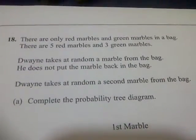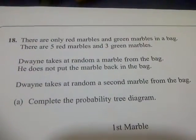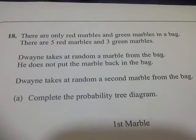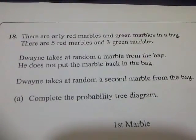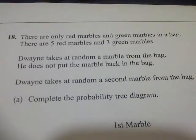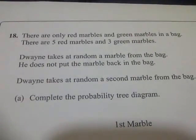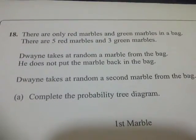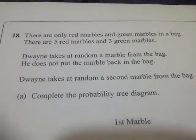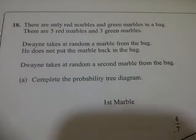Question number 18. There are only red marbles and green marbles in a bag — five red marbles and three green marbles. A person takes at random a marble from the bag and does not put the marble back. Then takes at random a second marble from the bag. Complete the probability tree diagram. From the tree diagram, probability for red is 5 over 8 and probability for green is 3 over 8.